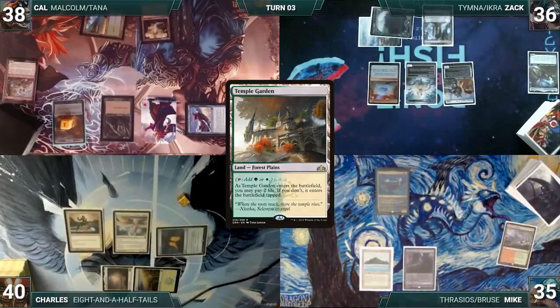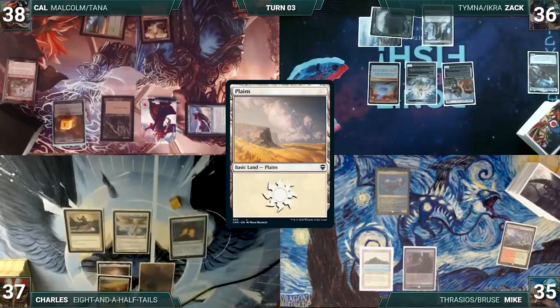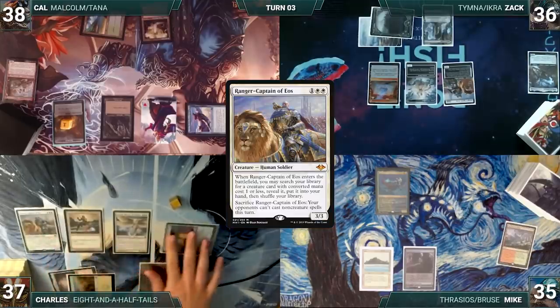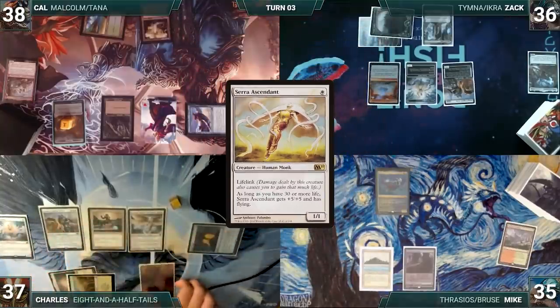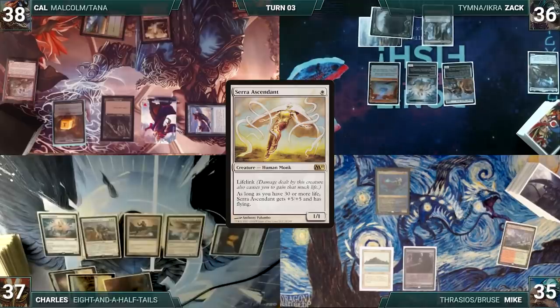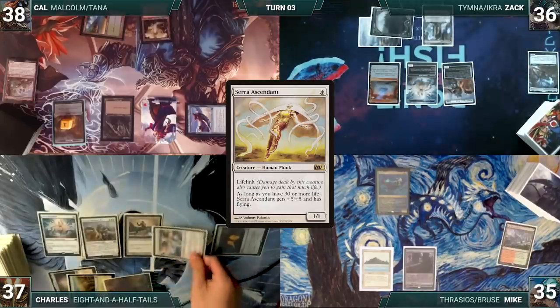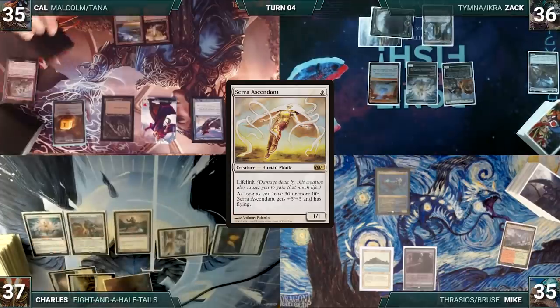During his upkeep Charles loses his Mana Crypt flip and takes three damage. He draws, plays a Plains, casts Ranger-Captain of Eos, and also fetches Serra Ascendant into hand. He casts Serra Ascendant — Zac accuses Charles of plagiarism — and Charles moves to combat, attacking Cow with Linvala. Cow takes it and Charles passes.